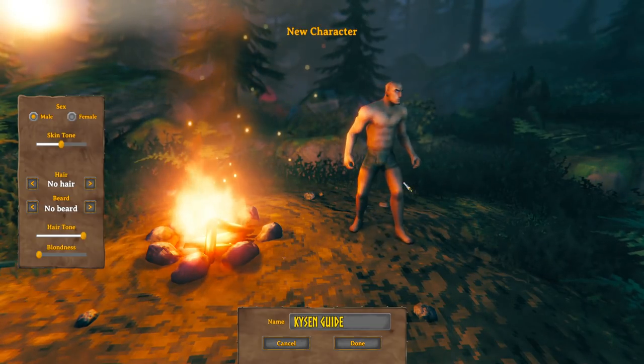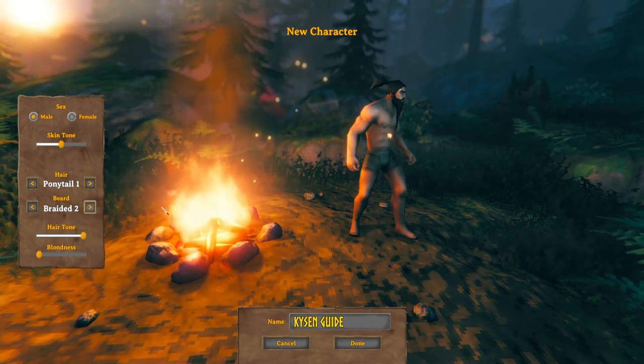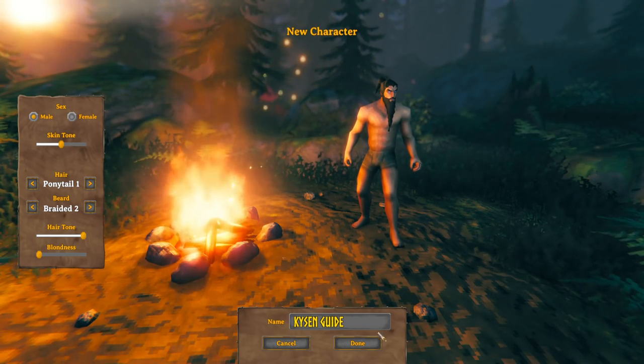You can hold left click to rotate this guy around and have a look at the different hairstyles and stuff you want to choose. I think I'm going to go for a ponytail and a nice Viking beard, with the black hair look as well. There's a good little look there, and there's our Viking ready to go.